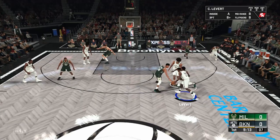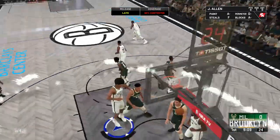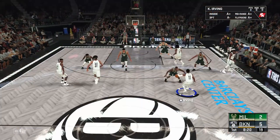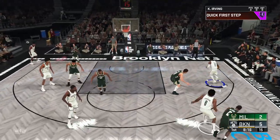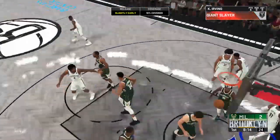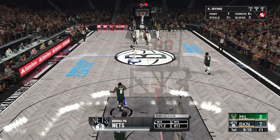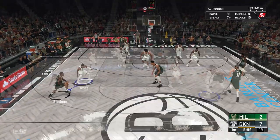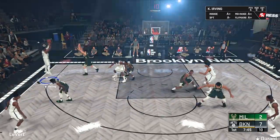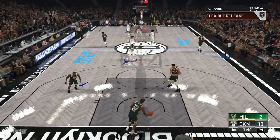Now without further ado, let's go to Brooklyn to face Giannis and the Bucks, who are two and two. Kyrie Irving is so versatile - just one of the best players in the game. Kyrie with the easy two over Brook Lopez - that's his fifth point of the game, they're up by five early. Three for three, he is hot right now - that's two threes early in the first quarter.